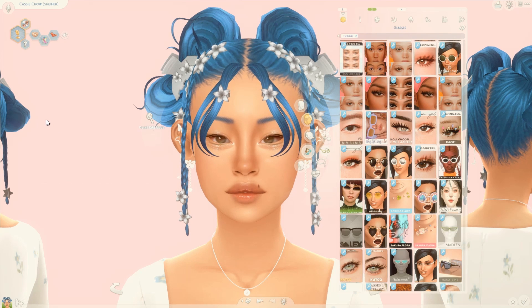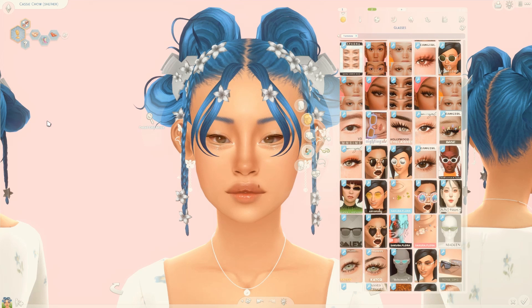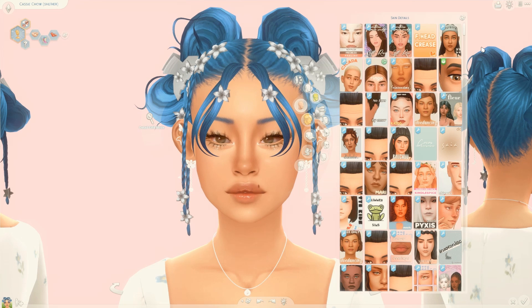The next mod I have is the No EA Lashes mod. This just removes the blocks that EA calls lashes on your sim and it just makes the sim look a lot better in my opinion.